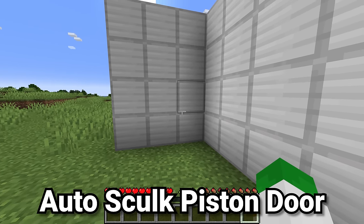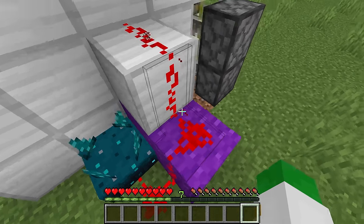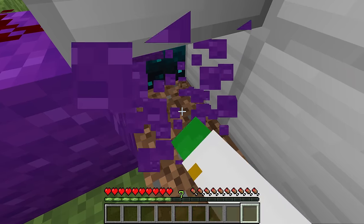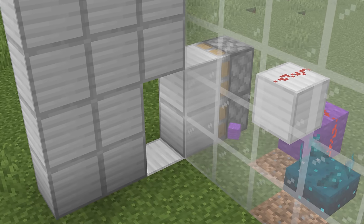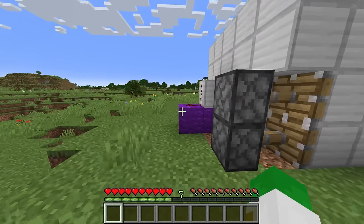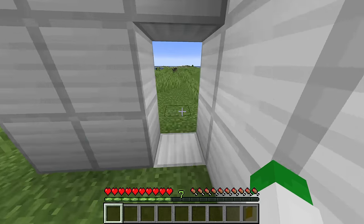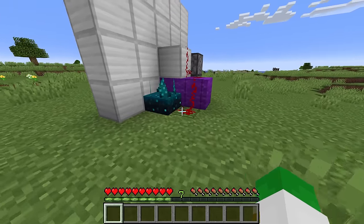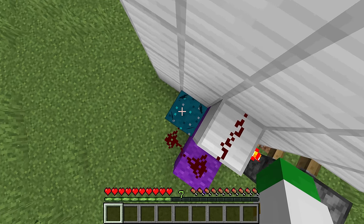Another great use of skulk sensors is making an automatic door — whenever you go through, it automatically opens. A sensor is connected with redstone to a torch that always powers the door on, and wool stops the sensor from being triggered by that signal. If you break the wool it forms a clock where the door opens and closes consistently, which is not what you want. With the wool in place, you have a working automatic door that is fully wireless and makes your base feel more modern. Depending on where your skulk sensor is, you can make it one-way or two-way.